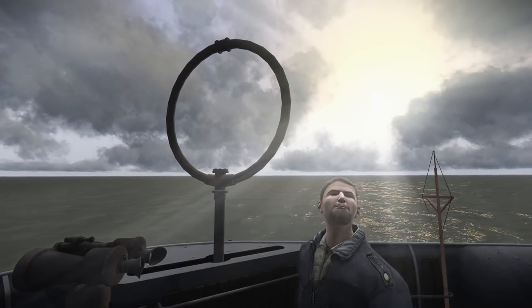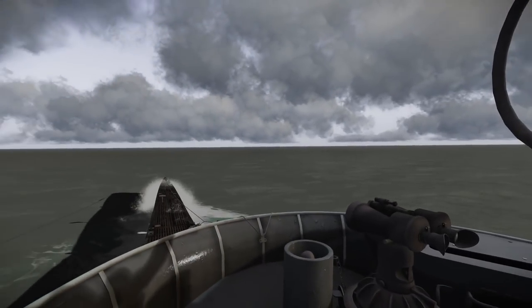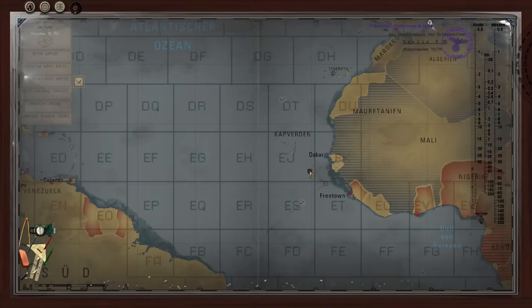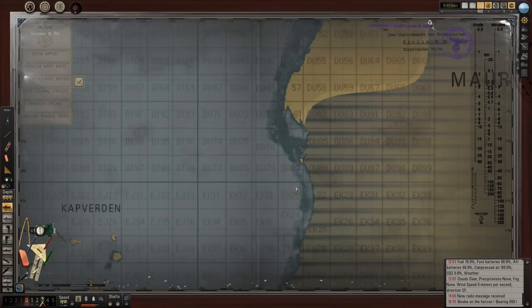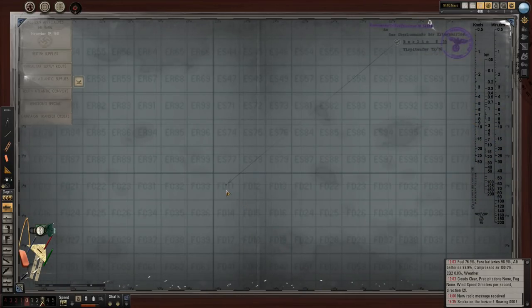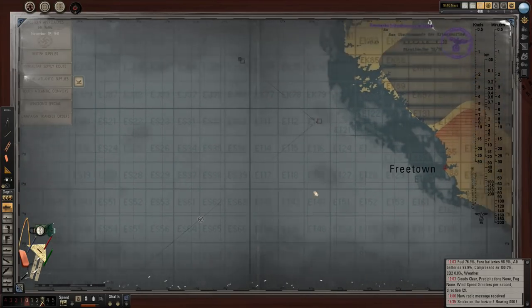Hi everyone, welcome back. As the sun shines over Ditya's head giving him that lovely halo effect and basking us all in sunshine - it's time for an update. Look how calm the seas are! We're here - we've got a contact in front of us. We've gone off course a bit to pick this one up. We've come all the way down past Dakar to point FD-1155 where we need to patrol for 24 hours. Currently the 19th of November at 4:40 in the afternoon. There's potentially a convoy contact down here, but we've got a ship dead ahead.